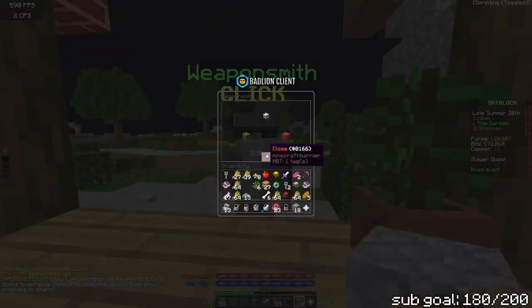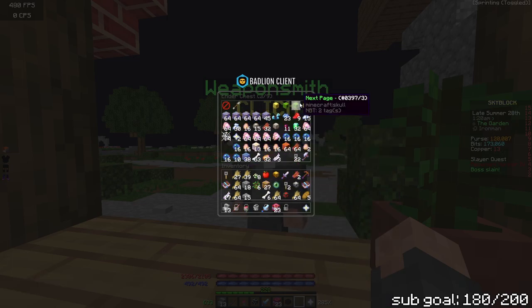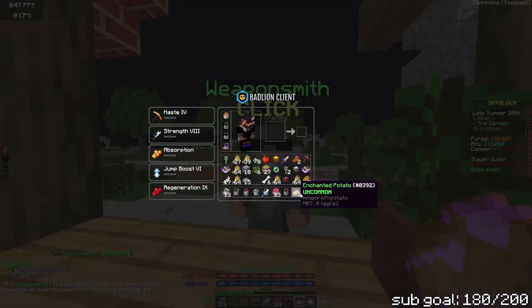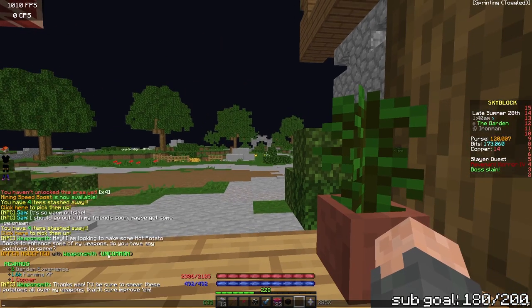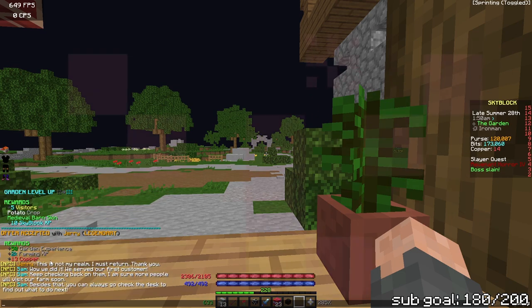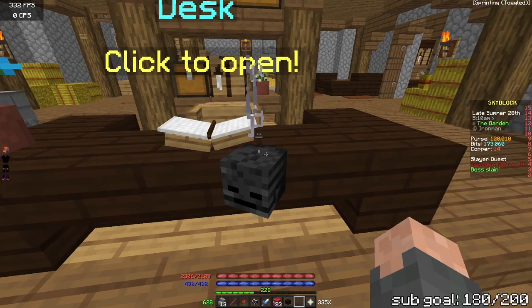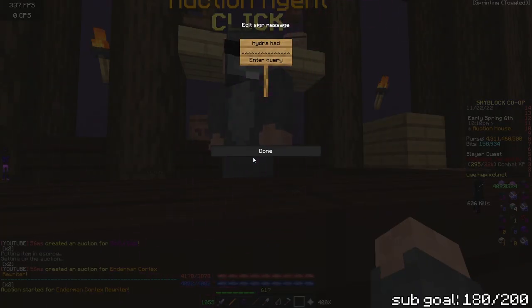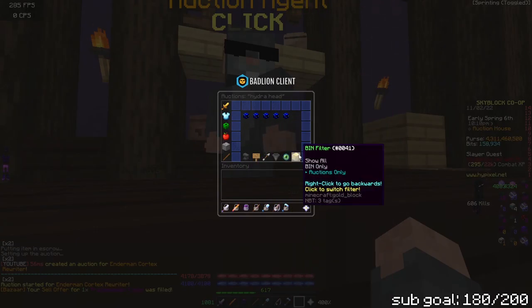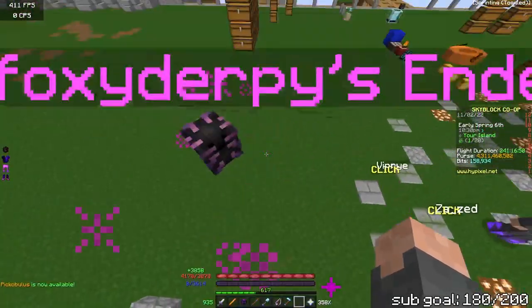Weapon smith - yeah what do you want? Enchanted potato, 25 - do you think I'm rich? Oh yes, accepted! 'Be sure to smear these potatoes all over my weapons, that'll sure improve them.' One copper, you cheap little - how much did Jerry give me? Jerry gave me 13. There's an item that cleans a five by five area of grass, leaves and flowers. Yesterday when I was looking at hydra heads they were being scammed - look at their little rats, these snakes. Five million coins for a hydra head - no shot!